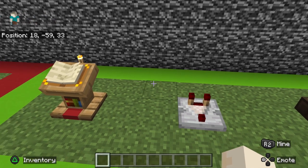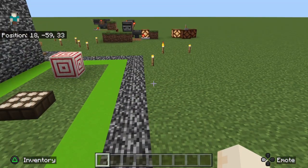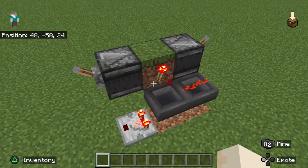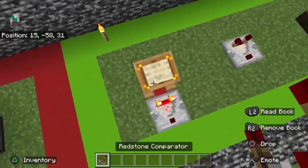The comparator is really helpful — it is used in basically every single one of my contraptions, especially for this little guy. It's in my item sorters, it's in my XOR gate.